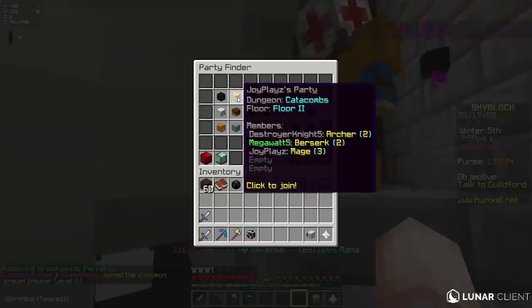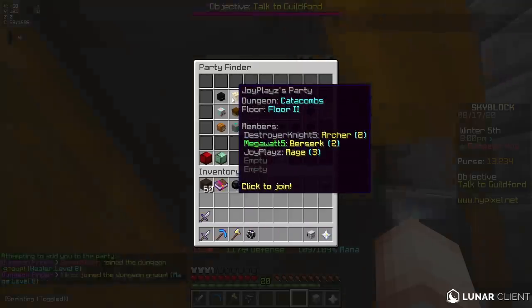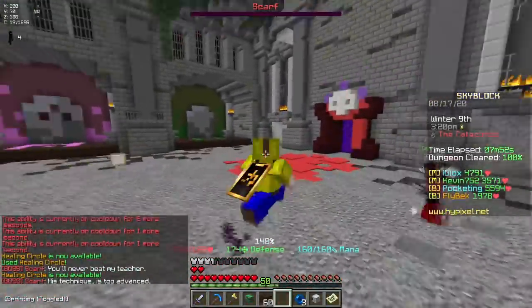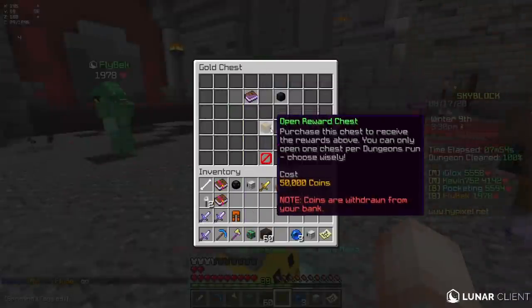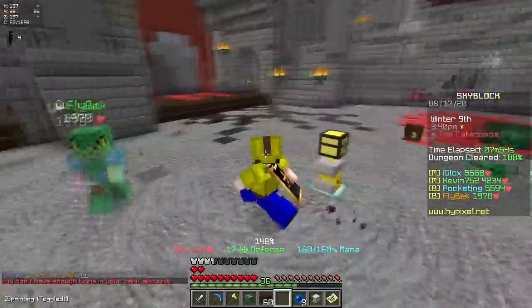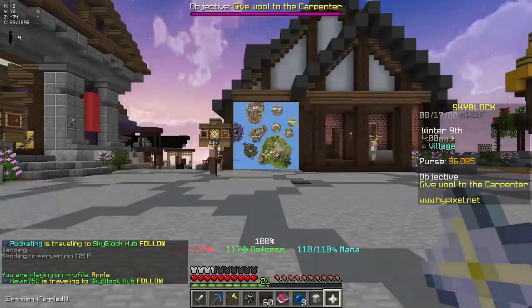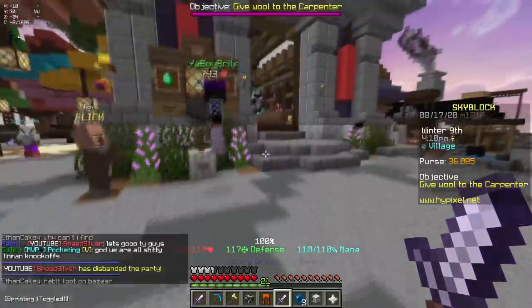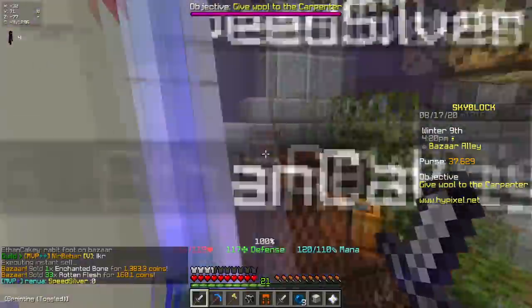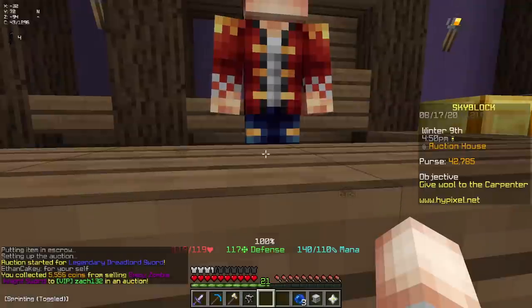I'm gonna travel back to the dungeon hub. I found a floor 2 party - I'm in a party of 5. These guys are all really low level, so I don't know if we're even gonna clear it. Please give me XP this time - I completed it last time and didn't get any. How much did I get? 138. There's a hot potato book for 50k coins in here - I just made so much profit. Catacombs 5 has been achieved, and I got a sword and some leggings I can sell. My zombie knight sword sold for 5.5k.